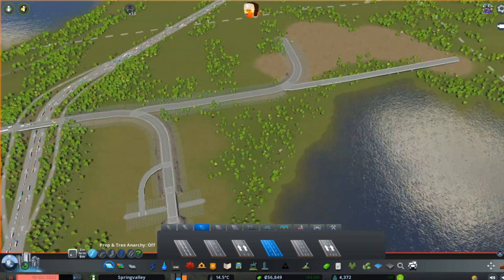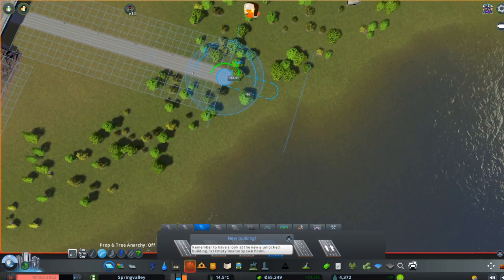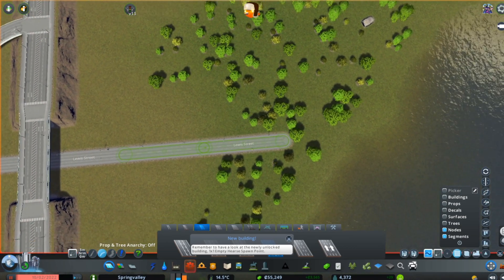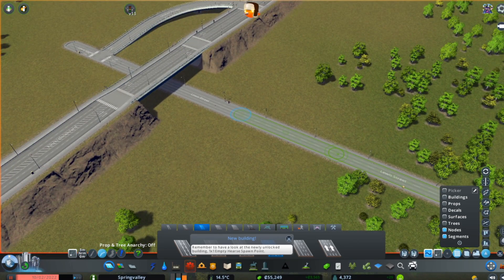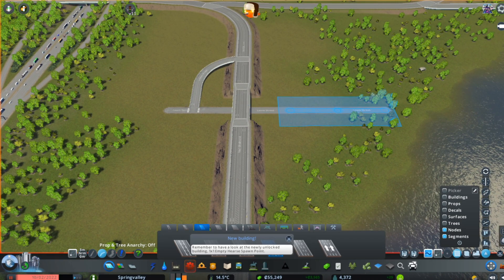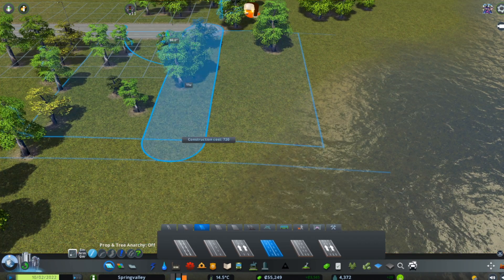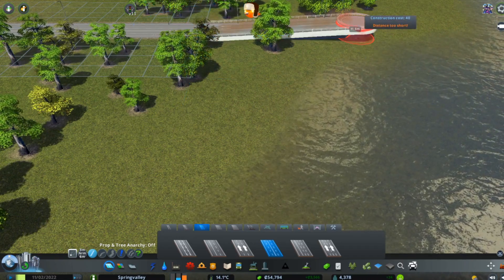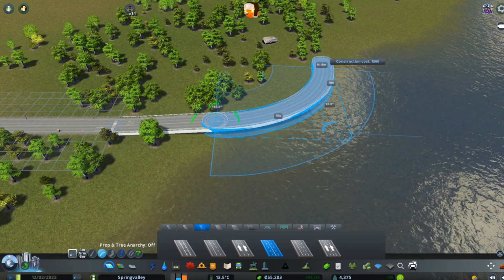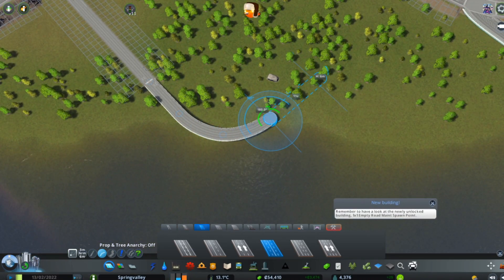Now we're also going to do a water treatment facility. I think we'll put it around here. Now I do want to make a bridge here, right next to the water — not crossing it or anything, just to kind of have the feel with guardrails. So I'll level everything to that, which might not work. So let's try leveling it to that, select everything here, and level it to that height. There we go, that's a bit higher. Hopefully this will not be a bridge — I guess we'll just level it later. There we go, then we'll make a curve here. Maybe like that, maybe another curve.